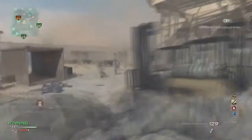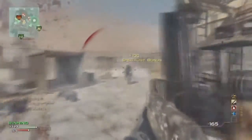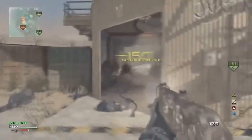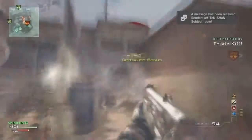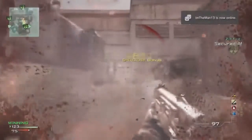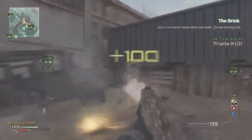This is Ground War Domination on Dome, and he's using the PP90M1. You can just see him destroying the enemy team with his gun — absolutely wrecking them, triple and quad sprays, back to back triple and quad sprays, going around in front of the entire enemy team. Pretty sick game, and this is not like a spawn trap lobby or anything; they're just absolutely dominating, and he's in a random lobby too.